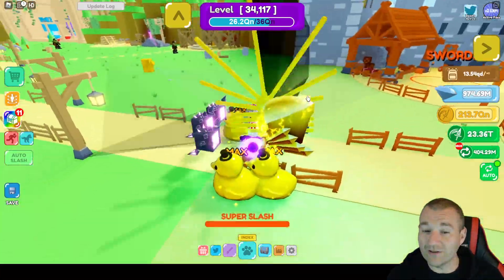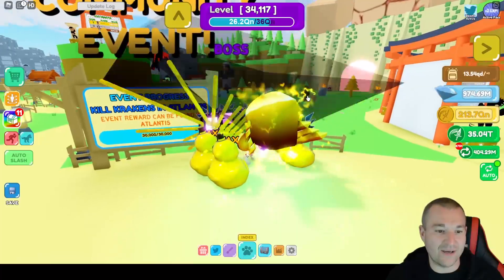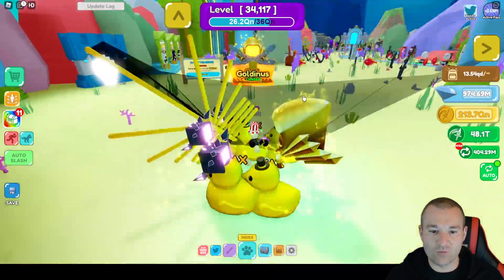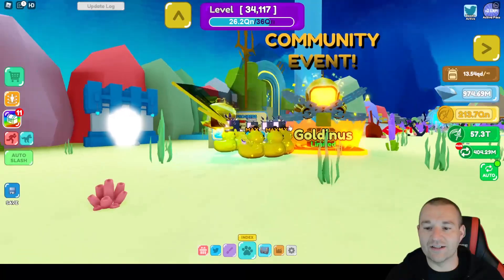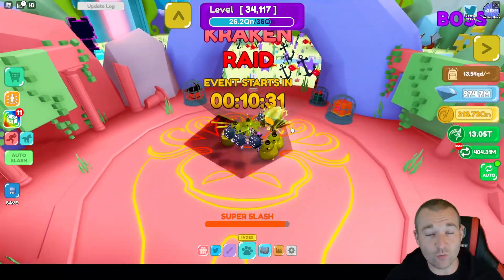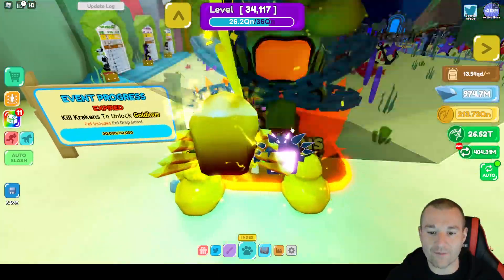It's not really available to get for free anymore, but there was a community event not too long ago. Here's the sign right when you come into the game. Basically it was to kill a certain amount of Krakens in the Atlantis raid to earn the reward — it was 30,000 Krakens. When you teleport over to Atlantis, you'll also see the same board, and it is expired because the event is over. If you did participate in the event by coming over to this portal, zoning in, and killing the Kraken at least one time during the 30,000 kills required, when it was over you could get one for absolutely free.